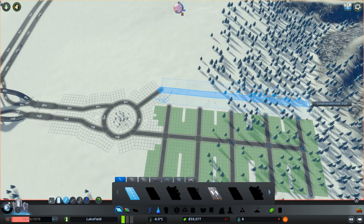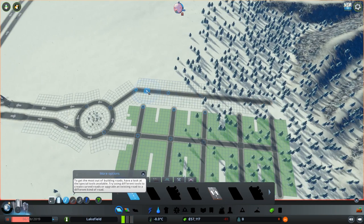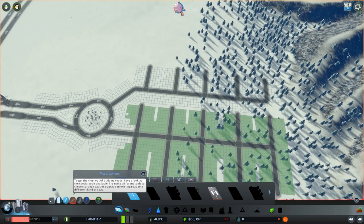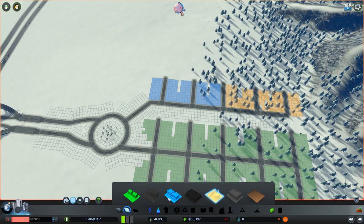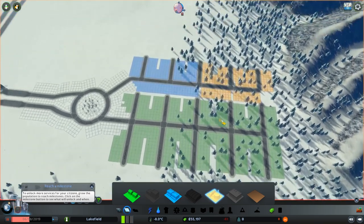And then we'll just have it line up with this road. We're just going to line these up and do the exact same thing. These aren't the same plot points as the last one, but it's not maximizing efficiency — and we don't really care too much about that right off the bat. We'll zone this part for commercial and this part for industrial. Leave this non-affected for now. Actually, we'll zone you for commercial too. We don't need this much commercial right away, so we'll leave the industrial. That should be fine to start off.